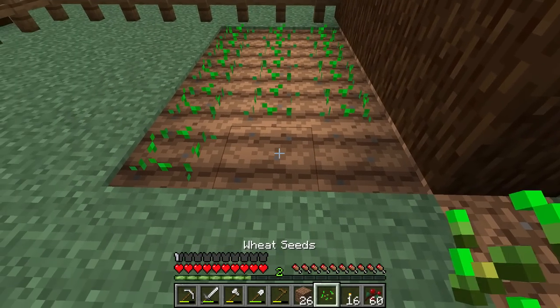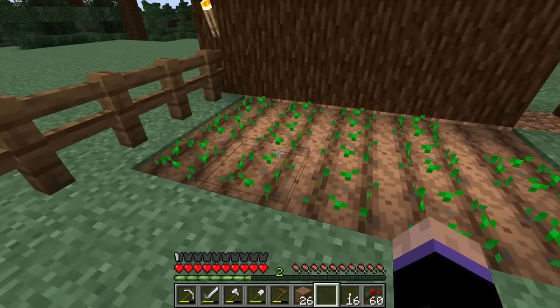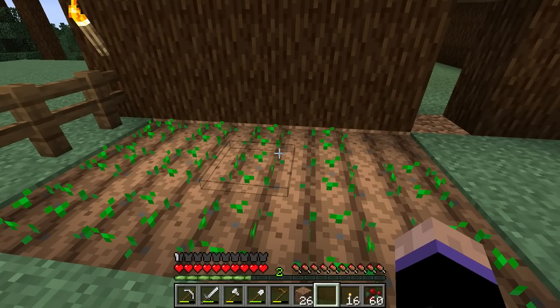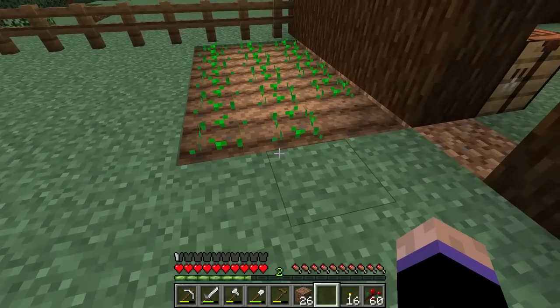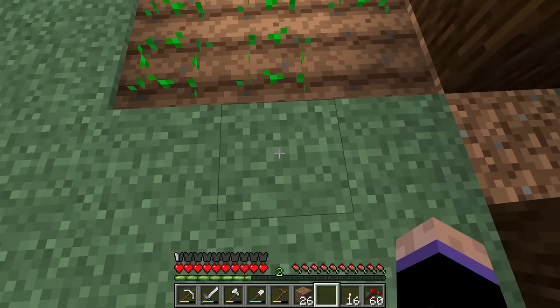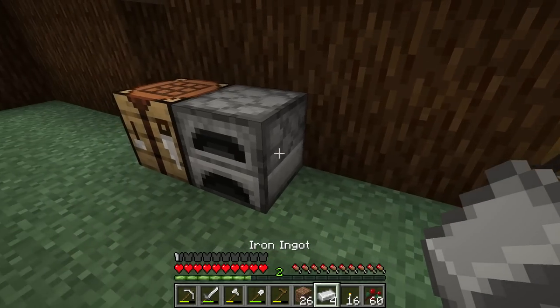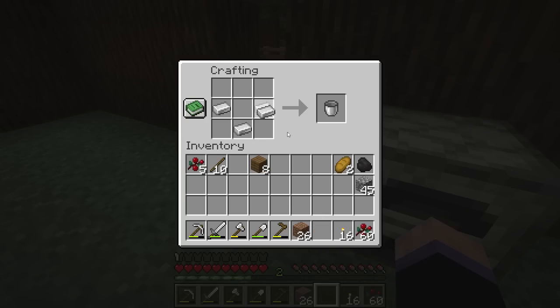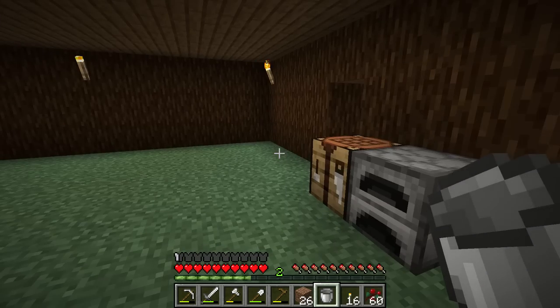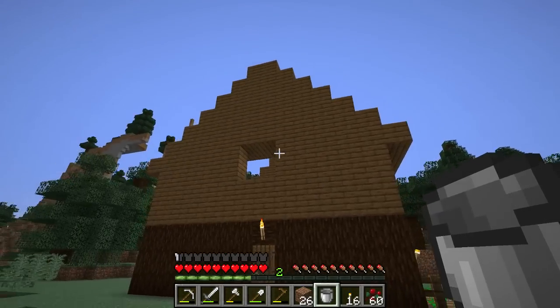I'll leave it like that and see what happens. At one time when I was comfortable playing this game, you had to have water within a certain number of blocks from your crops or they wouldn't grow. I don't know if that's still the case. If so, I can always dig underneath and put a trench of water there. Let me make myself a bucket — that's how you make a bucket! I love it when I remember things.